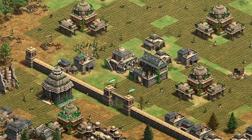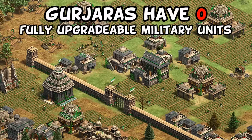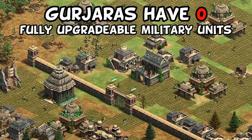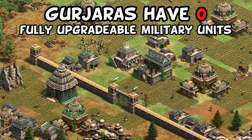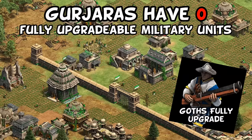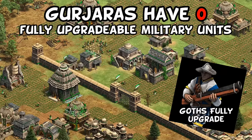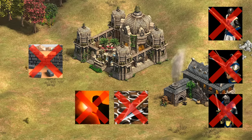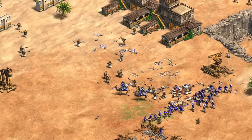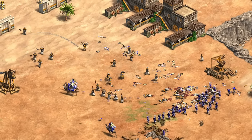Next up for the Gurjaras, despite being considered quite strong in online play, interestingly they're the only civilization without a fully upgradable military unit. They ever so slightly beat out the Goths for the title of least upgradable units, as Goths have fully upgradable hand cannoneers of all things. For Gurjaras, this is the result of missing Ring Archer Armor, Blast Furnace, and Siege Engineers, but even common unit upgrades like Pikeman, Arbalester, and Champion are also missing on top of that. Luckily they have very good unique units and camels to make up for it.